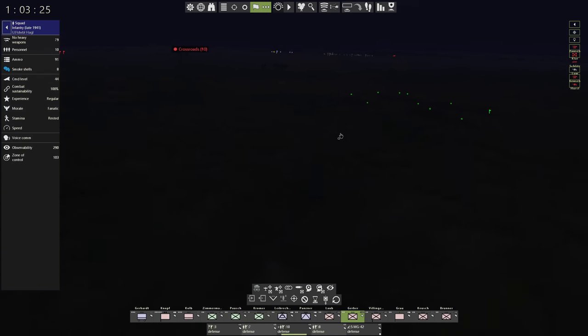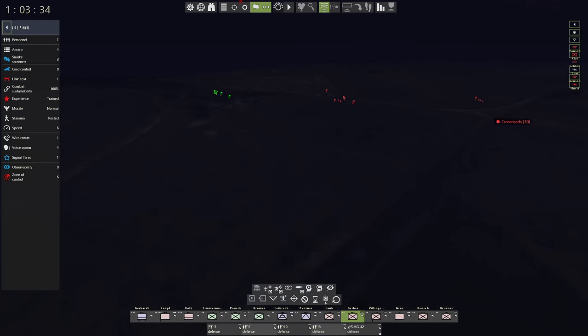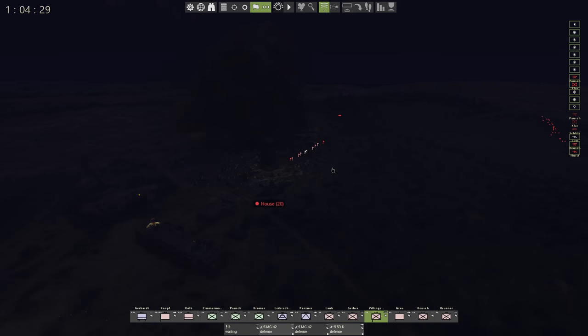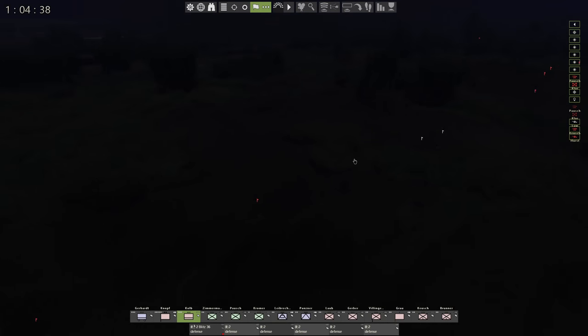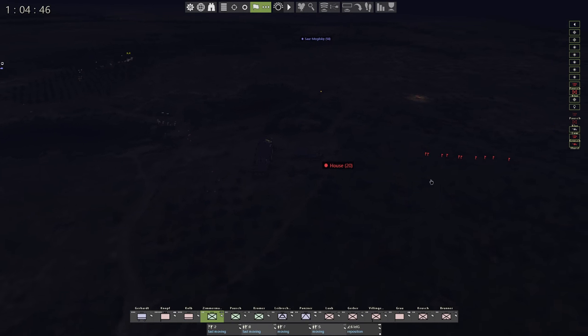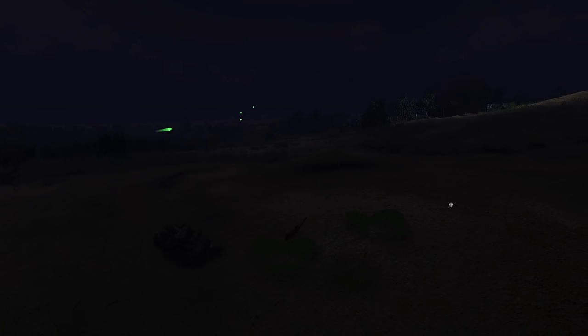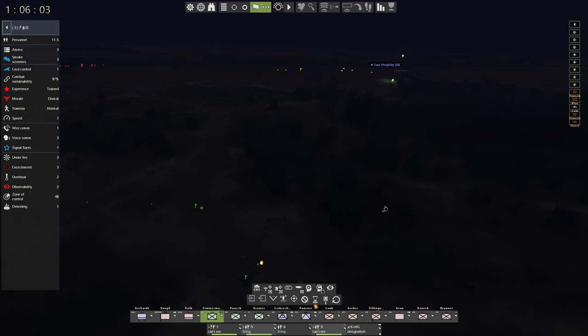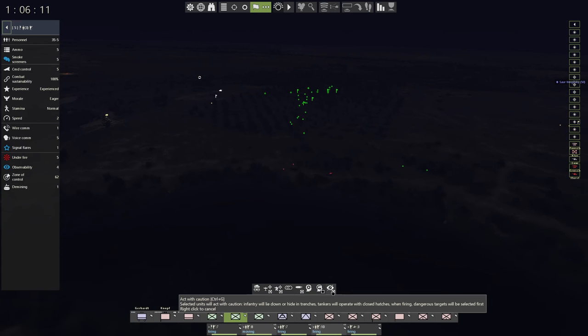We've got entrenched infantry in these positions but I'm not sure if they can see the enemy. Then suddenly enemy infantry appear right on top of my guys hiding in the trenches from the previous battle. Our retreating force has engaged on all sides and taken a massive amount of casualties — six casualties from one group, five from another. Let's get them opening fire on active caution while the heavy ones are approaching.